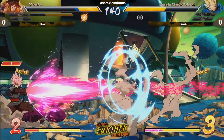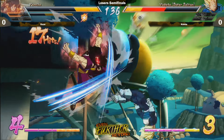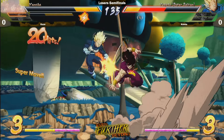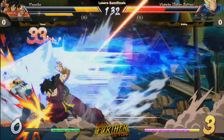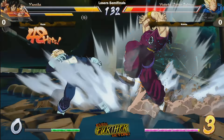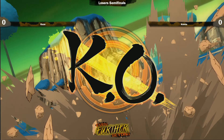Losing out on a little conversion there — that was supposed to be the special rather than just the ki blast. Once again Yamcha doing work. The Neo Wolfing Fist coming in — that's the three-bar from Yamcha — and that's going to take it.